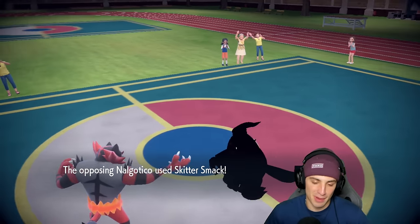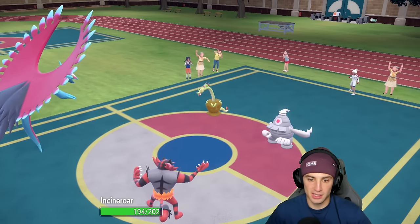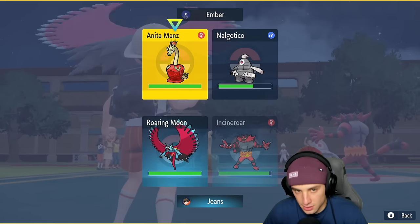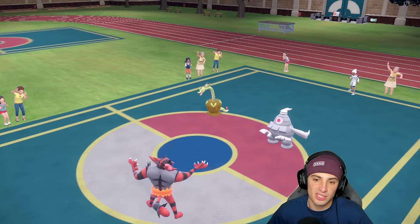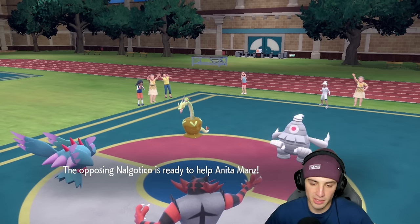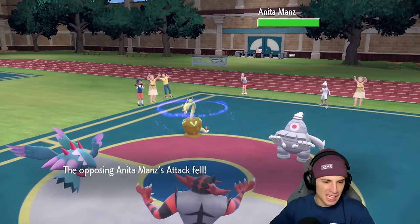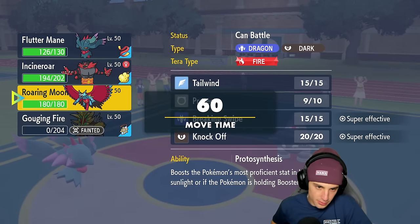Opponent goes for Syrup Bomb but we just protected. My play now is to swap into Flutter Mane and Parting Shot this thing, just to waste out Trick Room turns. I want Roaring Moon on the field to take out Dusclops so they don't set up another Trick Room. I can knock off its Eviolite and really get after it that way. I read the Fickle Beam hard this time. Parting Shot comes out again and we bring out Roaring Moon — I believe that's the last turn of Trick Room.